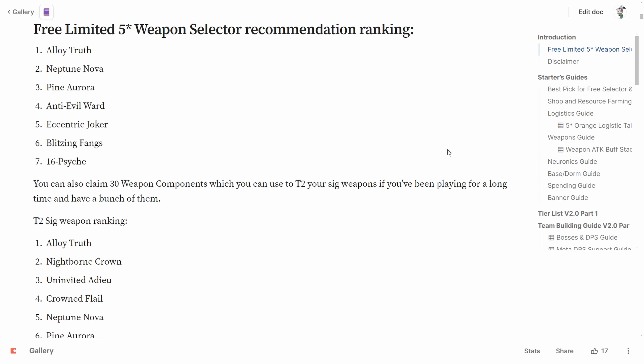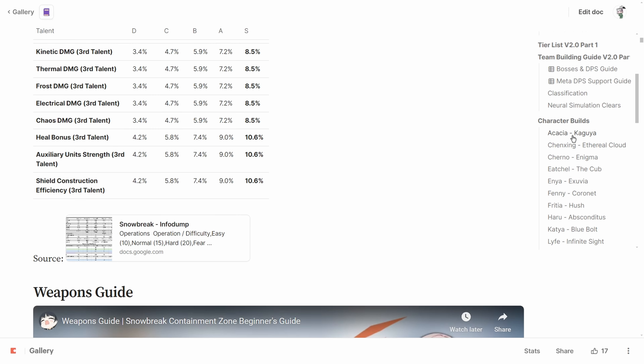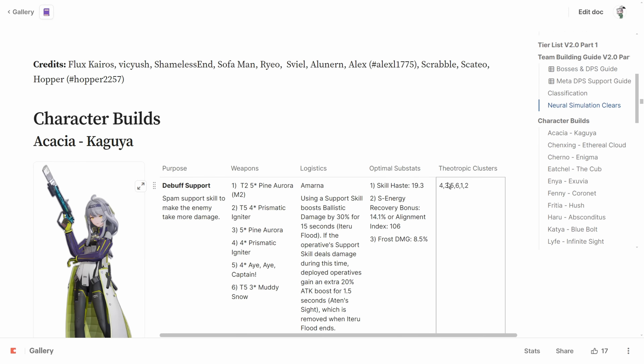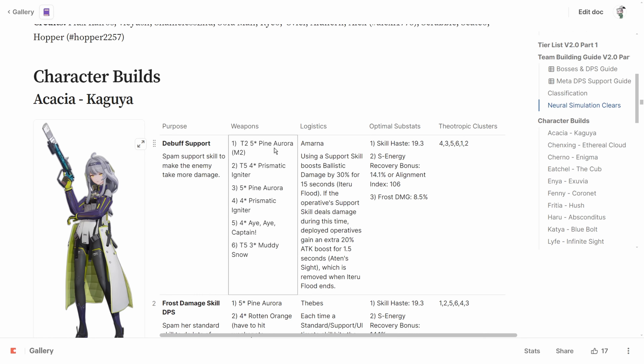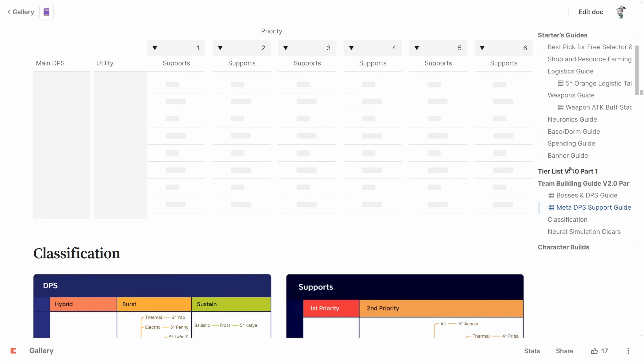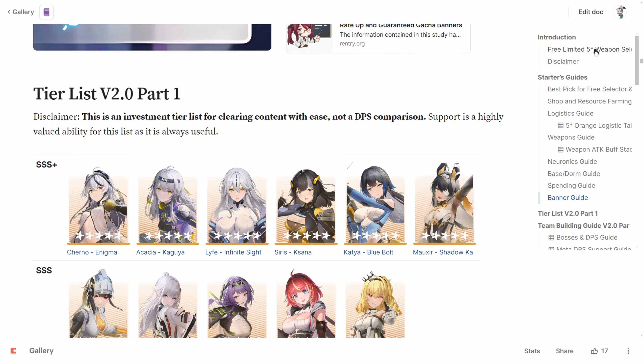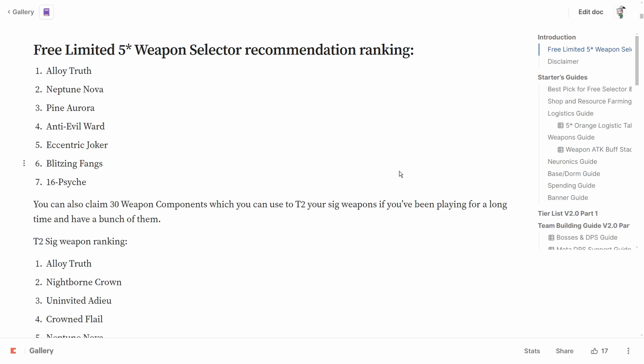The third priority is Pine Aurora, the signature weapon of Kaguya, who has been the best support since her launch and always been at the top of the tier list as the most useful and universal support. It gives a pretty substantial damage buff, and if you have it you can run teams that pair Kaguya with Pine Aurora and Redacted with tier 5 Prismatic Igniter.